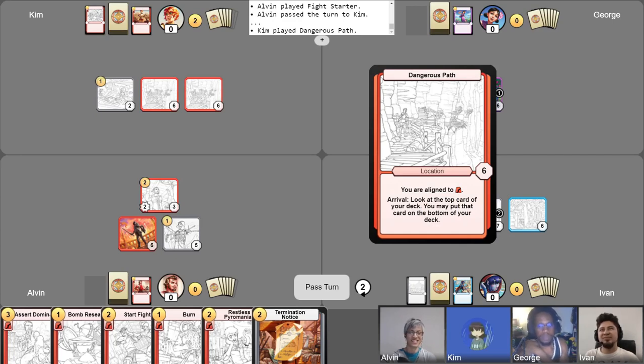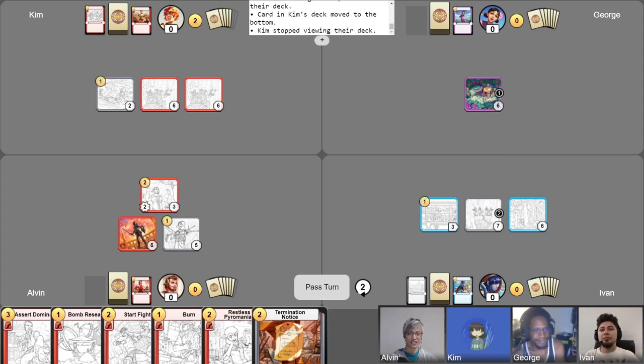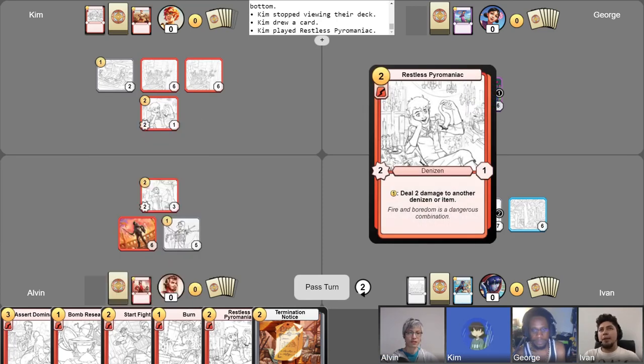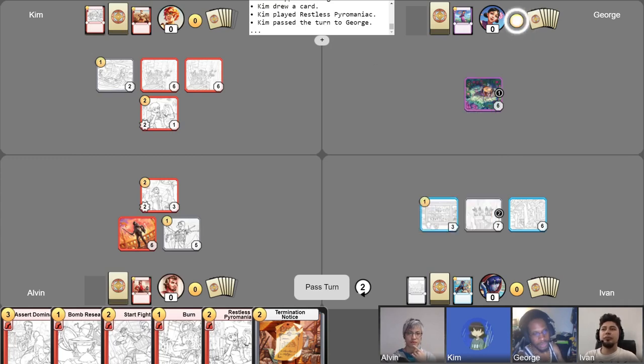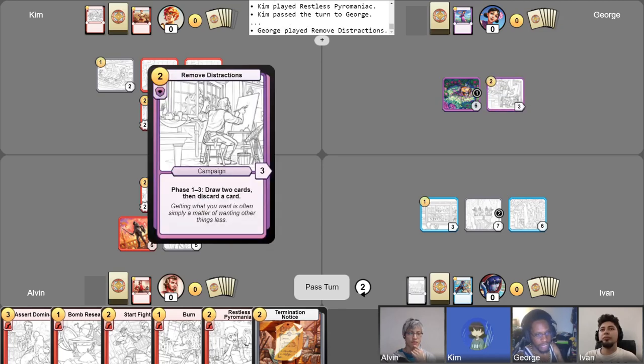I'll look at the top card again and put it on the bottom. Then I will draw my card per turn. I'll play Restless Pyromaniac for my two gold and pass my turn. Turn two. Two gold. Play the campaign. Remove Distractions. I'll draw a card and pass my turn.